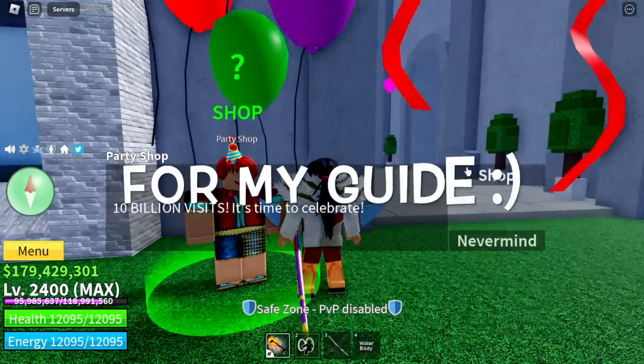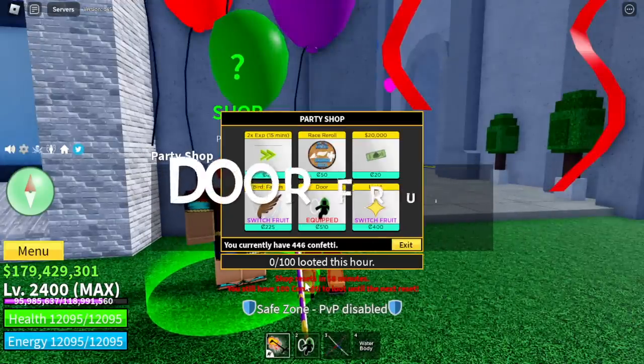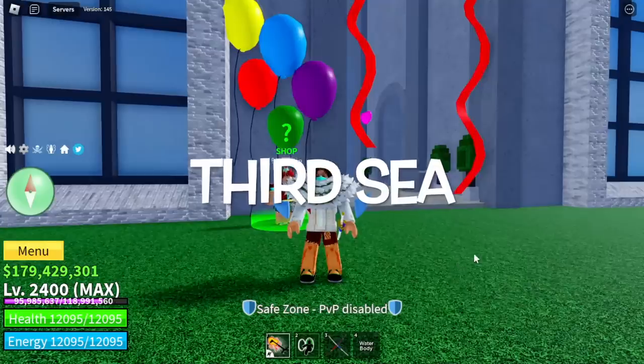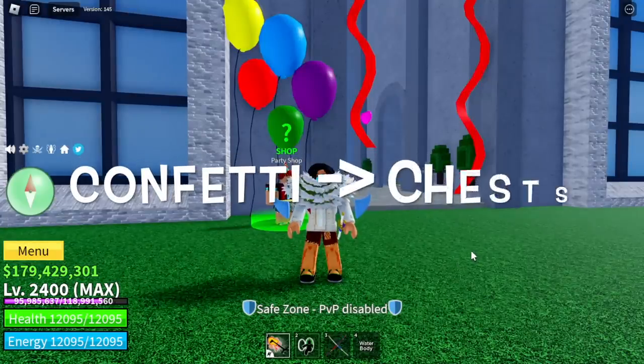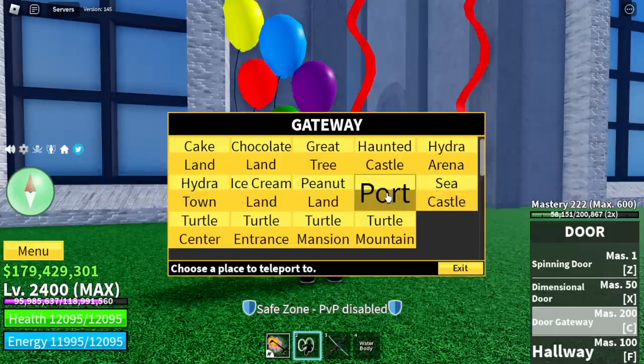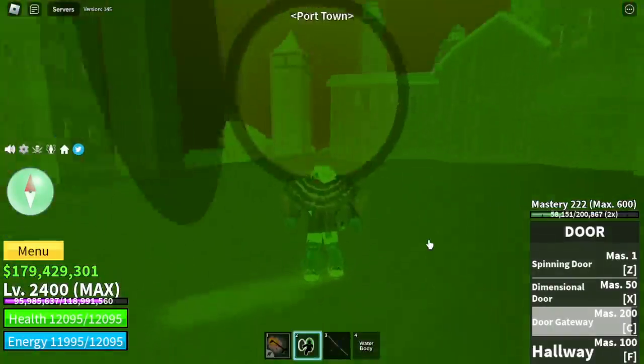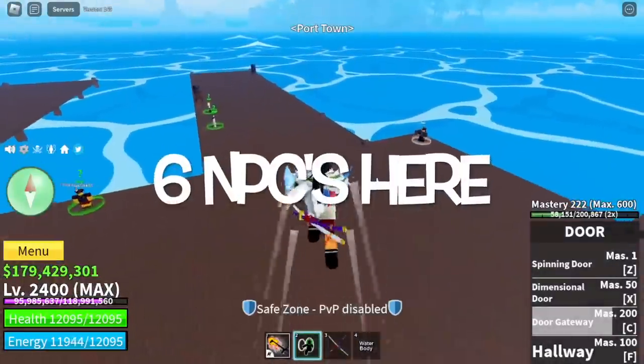So for my guide, you need the door fruit. You should also be in the 3rd Sea. Why? Because you can get confettis from chests. So for the starting point — the port — because there are already 6 NPCs here where you can get confettis.